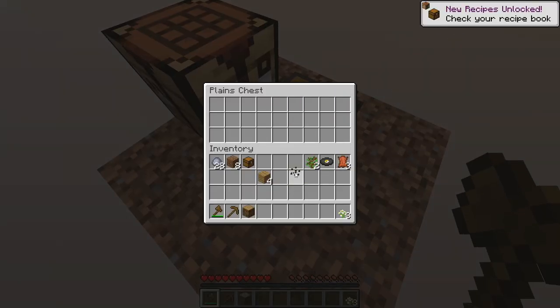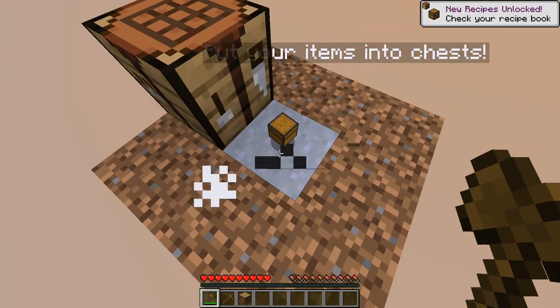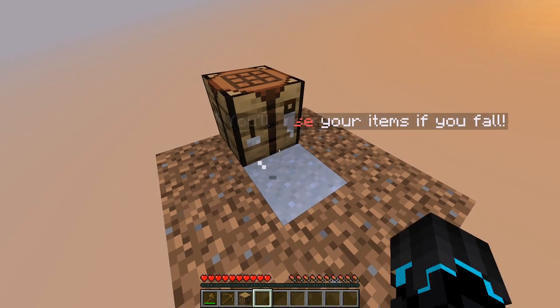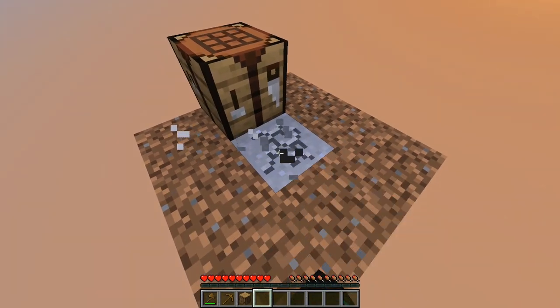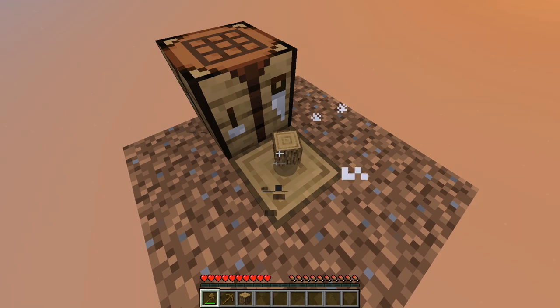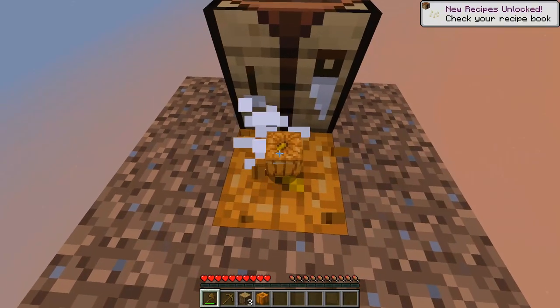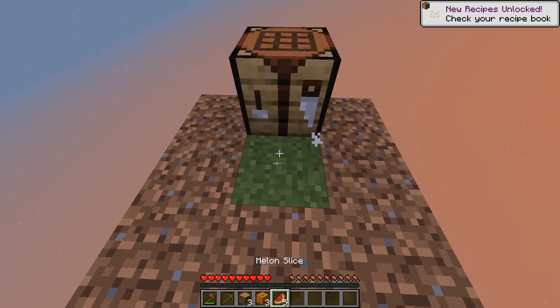Flowers and melon seeds — that's food, we'll need food, so that's good. Wait, I didn't read the last one: 'you will lose your items as you fall.' Yeah, I don't want to fall — that would be bad. Oh, a pumpkin! Two pumpkins — that's good, and a melon. We have food now!